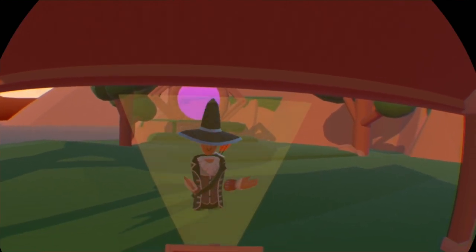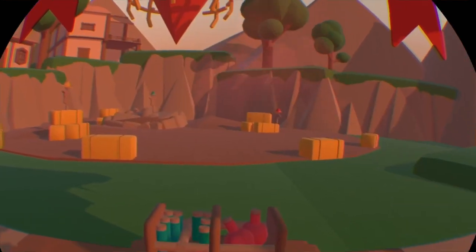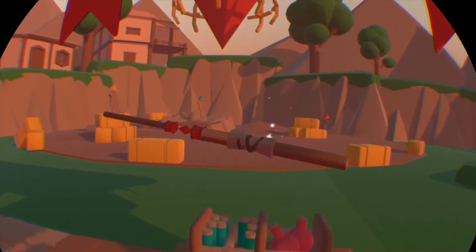Now look at some of the books to learn some spells. The first spell you will learn is how to summon your wand. By summoning your wand, you are able to attack your enemies. You can summon your wand by putting your hand to red, green, and then blue.